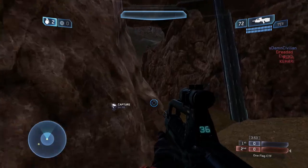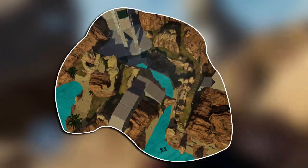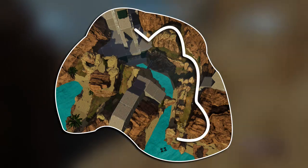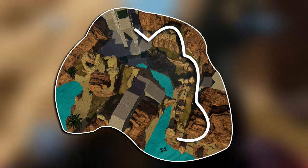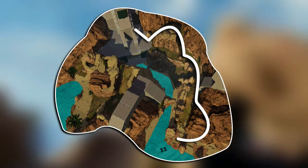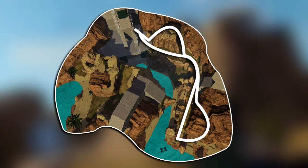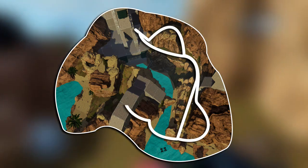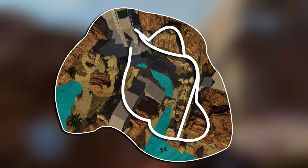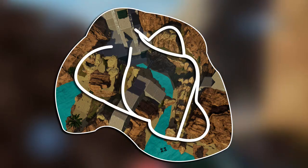When playing on the attacking team it's important to understand all the routes at your disposal. On the far right side of the map you have a cave which takes a little longer to reach the flag but provides medium cover — very reminiscent of High Ground. In the center of the map you have the uphill battle, which has some cover but is a faster, more direct route to the base. On the left side, a path brings you up through a cave and onto a shelf that allows you to jump down into the base, and the far left offers another uphill battle that is more safe.